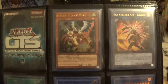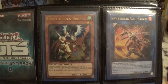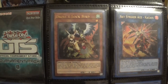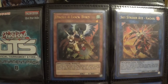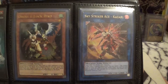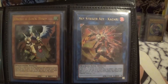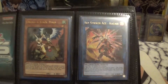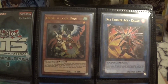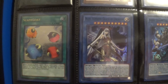Starting off with the ultras, the first one is Drool and Lockbird. I was really excited because I did end up pulling this. When the set first came out, it wasn't really sought after as much as the second ultra, Sky Striker Iksigari, because it wasn't being ran in the meta as much. Iksigari was the chase card at first, but now it's moved toward Drool and Lockbird being the most expensive ultra in the set.